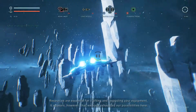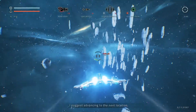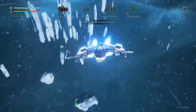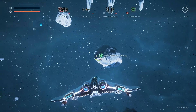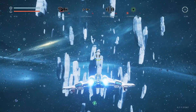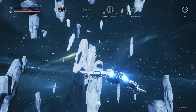Resources are essential for crafting and upgrading equipment. The first couple tutorial sectors are pretty boring — there's not a lot to do. Let's talk about UI while we're here. Top left I've got a blue bar for shields and an orange bar for hull. Below that, there's a zero out of 20 for nanobots, which you use to repair your hull and damaged subsystems.